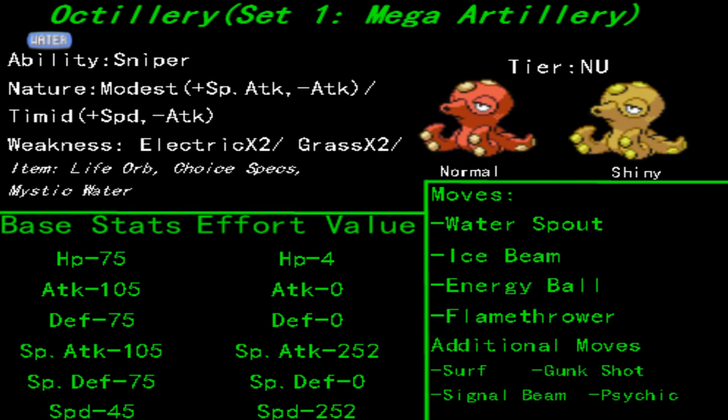Ice Beam? In my opinion, absolutely necessary. You want it to take down those dragons, and with this Special Attack power being so high, it will assuredly be a one-hit KO each time, so long as they haven't had stat boosts Baton Passed onto them. To take out other pesky Water types — ideally switching in when you can predict a Water move coming — you'll switch in and use Energy Ball to get the one up. And Flamethrower is good for Steel types that don't have a Ground or Rock secondary type.